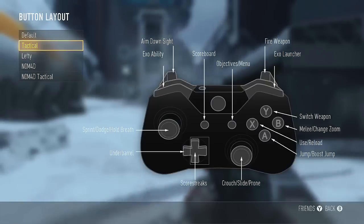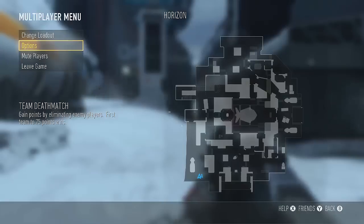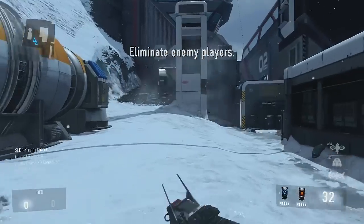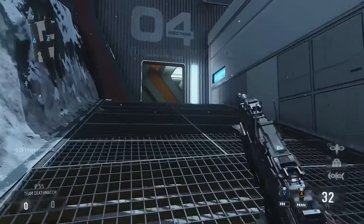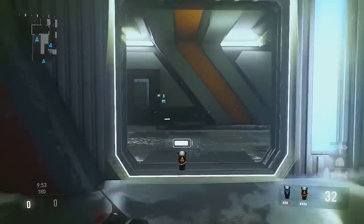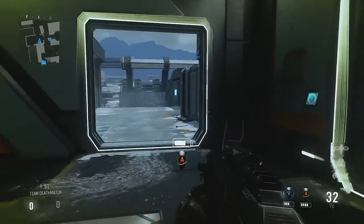Exo ability, exo launcher - oh, I guess I was using my exo abilities. We've got a riot shield type thing and extra speed. The more you know. Why did I never press those buttons before?